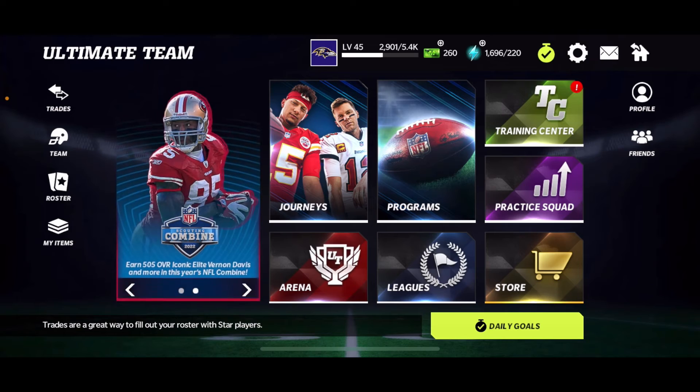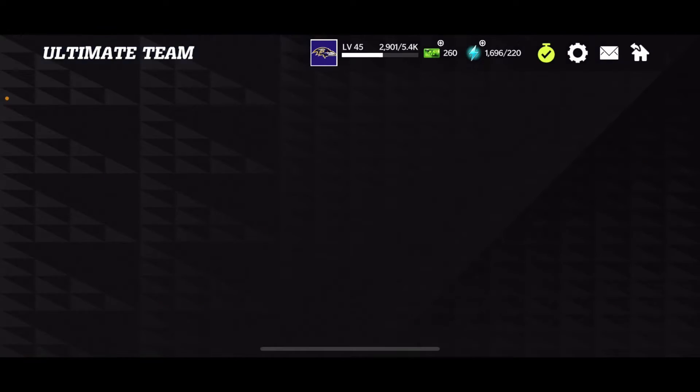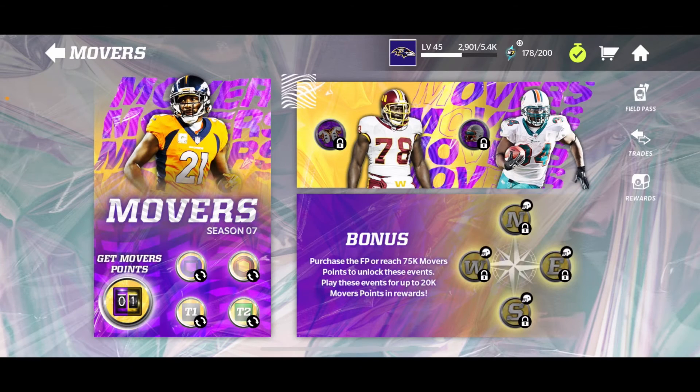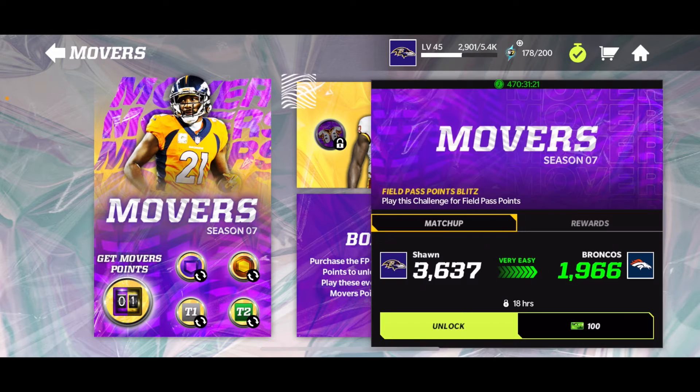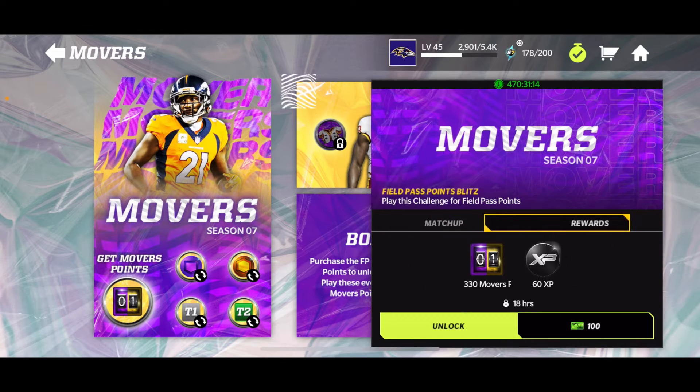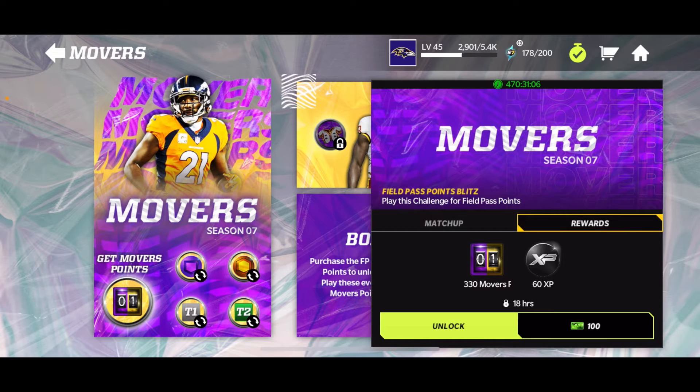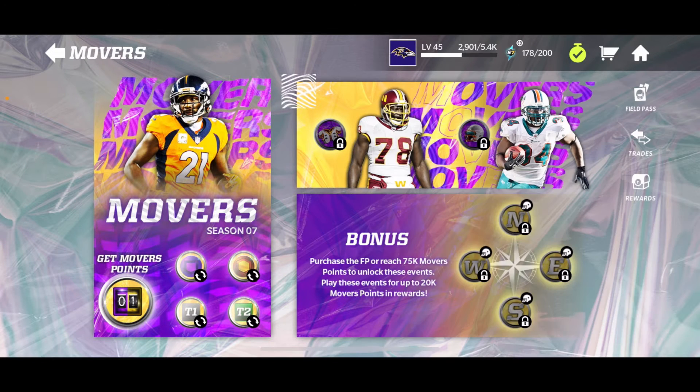Let's get straight into the video. The first way you guys can make a ton of field pass points is by going to the actual field pass event and grinding it out. As you guys can see right here, it will give you 330 points each time you play, and it refreshes every single day, so you do not want to miss out on that.